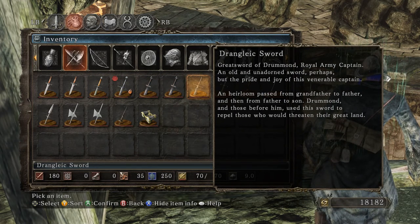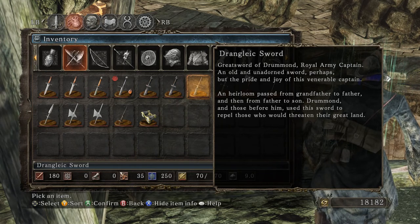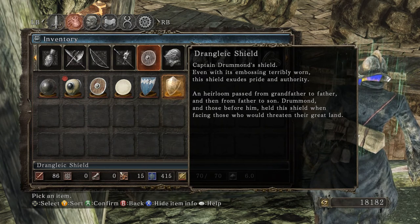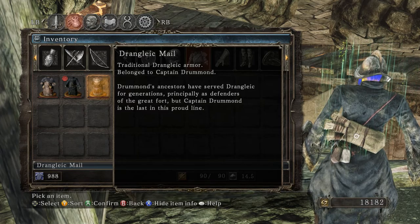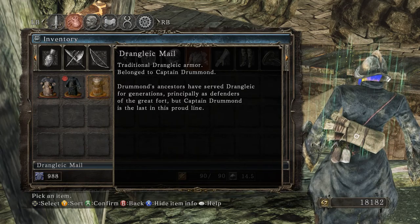Great sword of Drummond, Royal Army Captain. An old and unadorned sword, but the pride and joy of the venerable Captain — an heirloom passed from grandfather to father and then from father to son. Drummond and those before him used this sword to repel those who would threaten their great land. Captain Drummond's shield — even with its embossing terribly worn, this shield exudes pride and authority, an heirloom passed from grandfather to father, father to son.